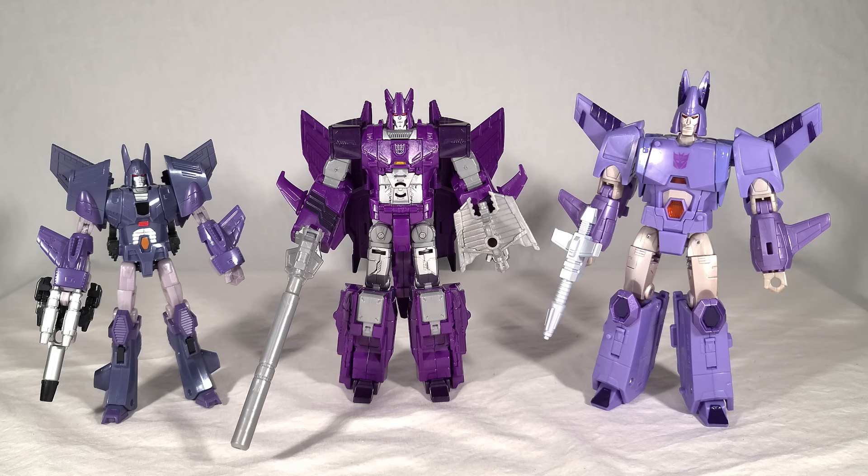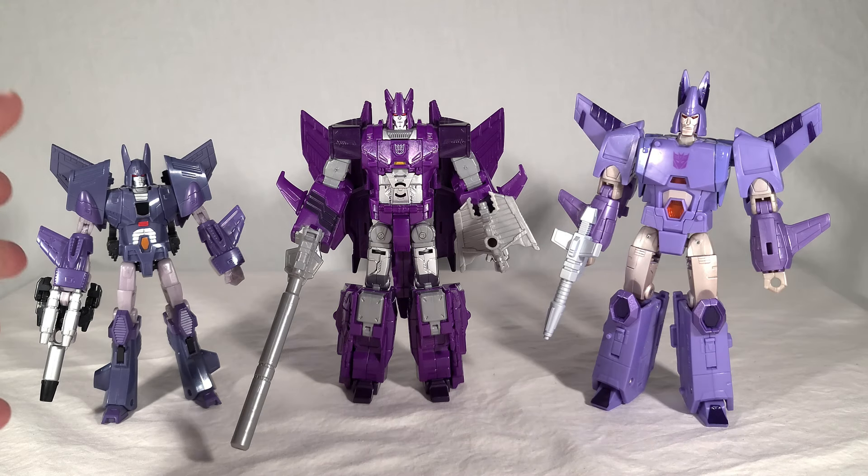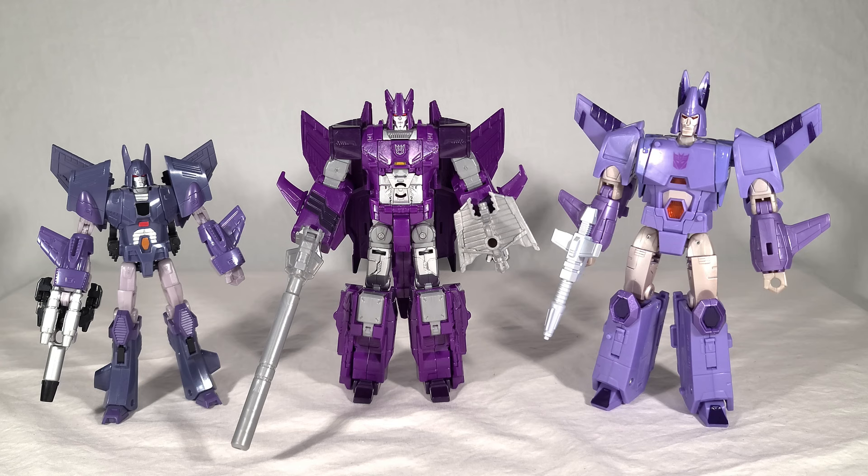Here's our bot mode group shot with the other two Cyclonuses, and you can see they're all very different looking from one another. The Deluxe toy comes closest in matching this guy's design, but you can see the limitations of being a Deluxe — the proportions are a bit wonky, very spindly especially in the leg section, kind of looks like a strong breeze would blow him over. He does however have the ability to wrist-mount his Targetmaster in an allusion to the animation model. Sadly they didn't engineer that in for this new guy — it would have been cool.